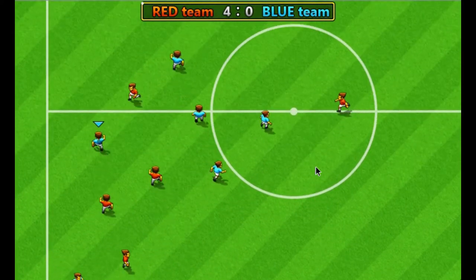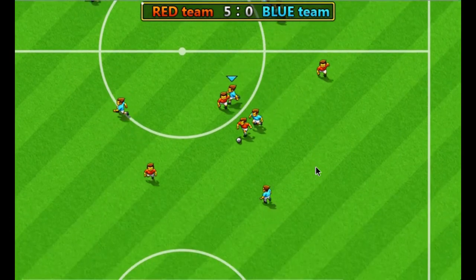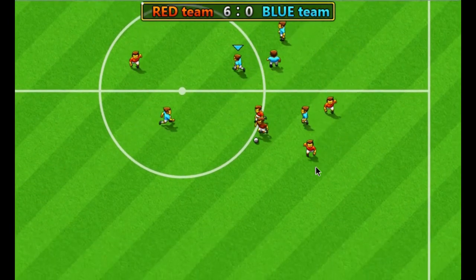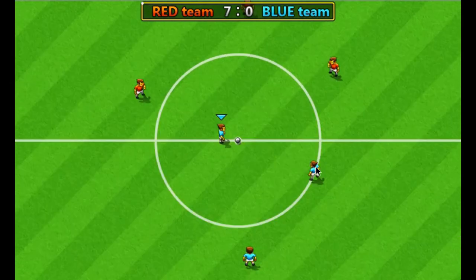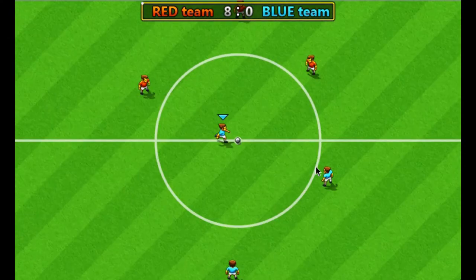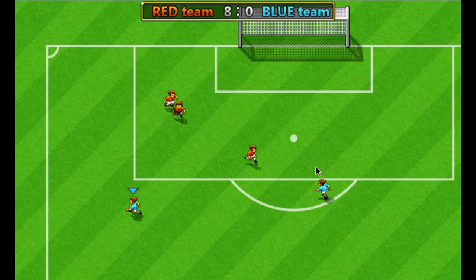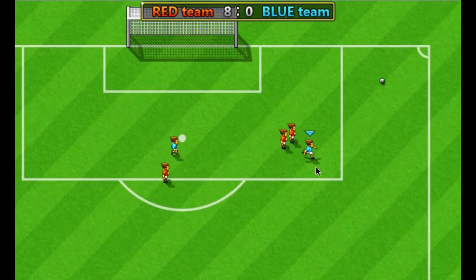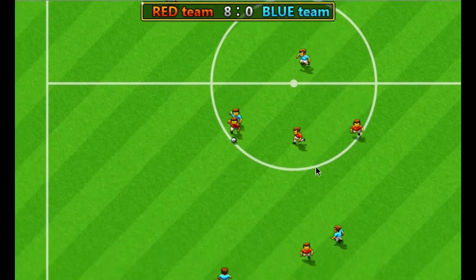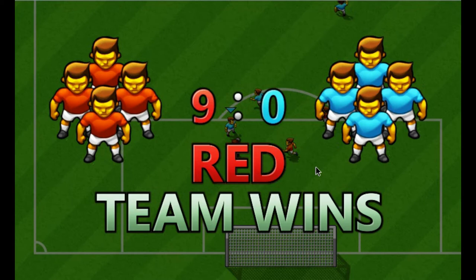Now if you're a really good soccer player you can try medium or hard mode. I just want to score a goal so I have some dignity here so I don't get shut out. Can I score at least one goal? Close but no cigar there. Not that I smoke cigars but it's just an expression — close but no cigar. So there you go. 9-0. The red team wins.